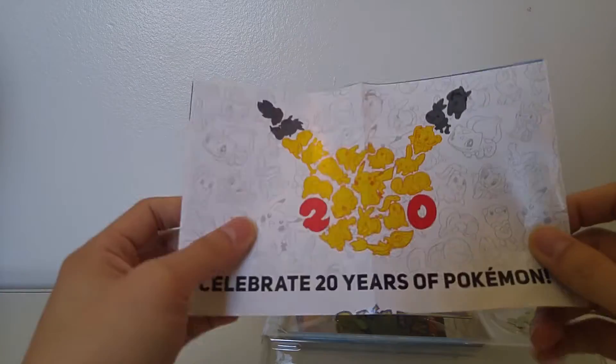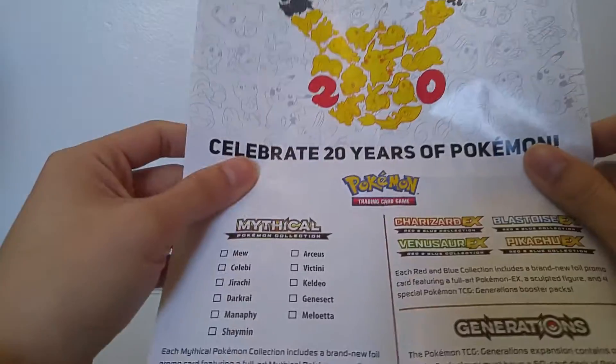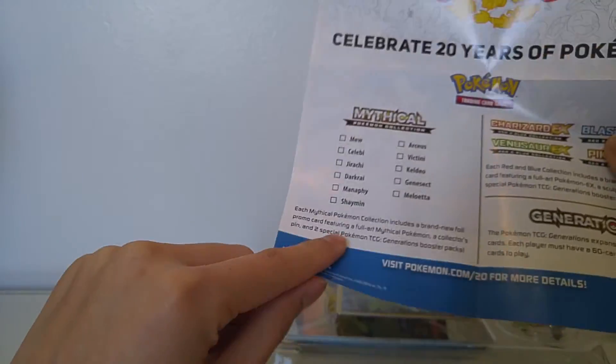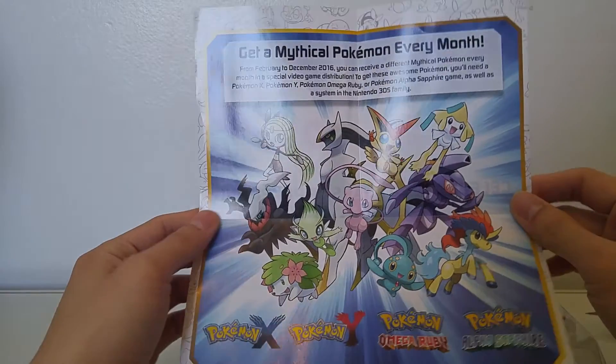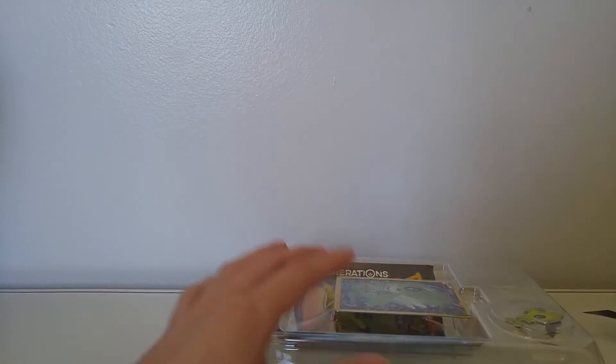Okay, the package is out. You still get this pamphlet which has the list of all the mythical Pokémon that are gonna come out, and also you have this poster here. Very cool.